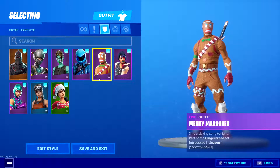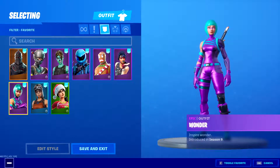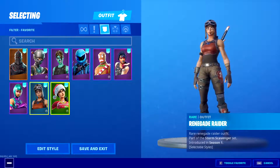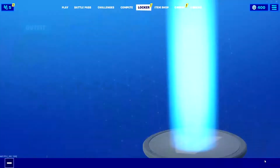Gold Trooper — we got the pink OG Gold Trooper. Honor Guard, Mirror Model — even though it got released a couple of times, still a pretty good skin. Sparkle Specialist from Season 2, Wonder from Season 9 — a nice exclusive skin. Renegade Raider — obviously the most rare skin on this account — and then PJ Patrol.